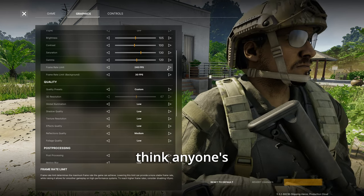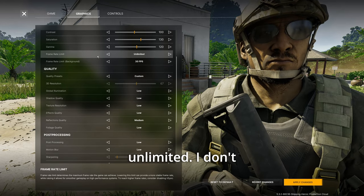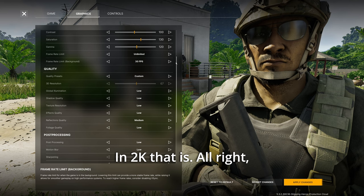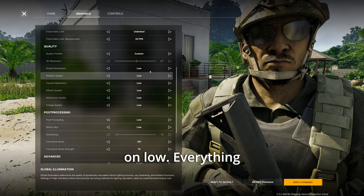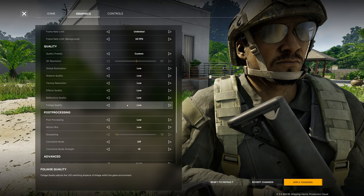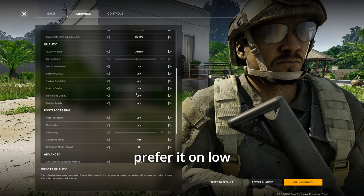For frame rate, set it to unlimited rather than 240 FPS — I don't think anyone's getting 240 FPS, and there's no real point capping it if no one's getting above 144 frames at 1440p. For quality presets, put all this stuff on low. Everything here will increase your FPS if you put it on low. This was the first big thing that helped, and the game still looks pretty damn good on low.